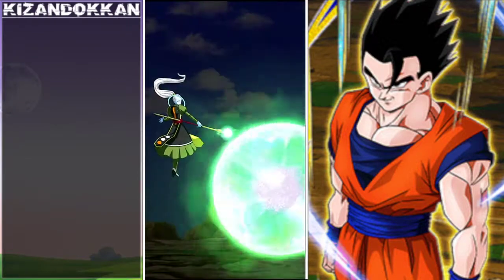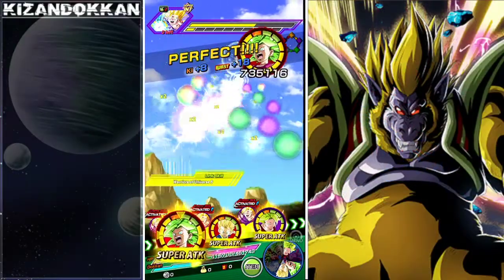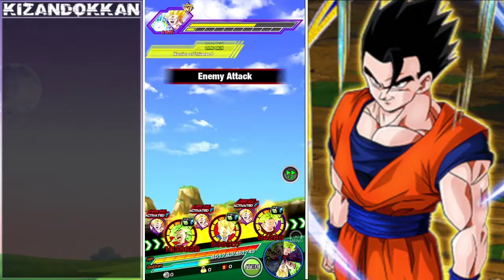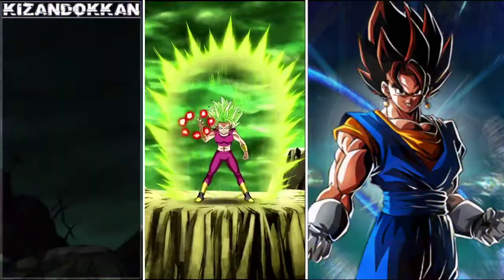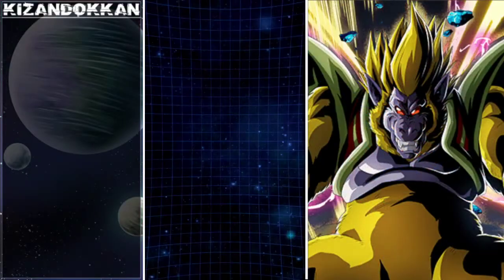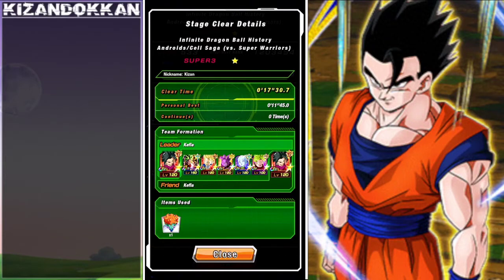Running this unit without Strength Cabba feels like you're just trying to get lucky with orbs, whereas Strength Cabba makes it happen consistently. This is going to be a dead Gohan — I'm dodging his first hit and second. 5.1 million, so that would have been over 10 million with just one dupe. Time check: 17:30 versus my record of 11:45 — a bit of a shaft with these support units.